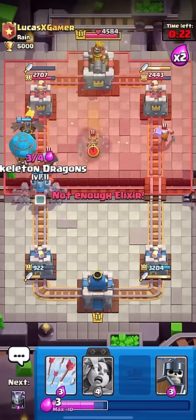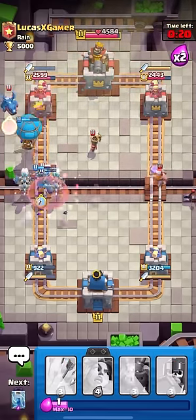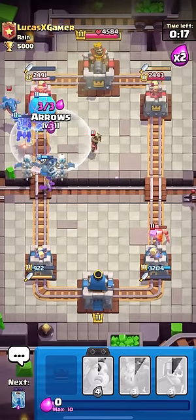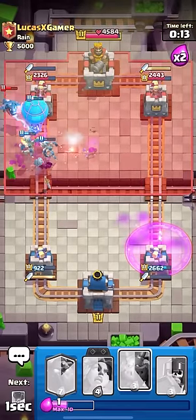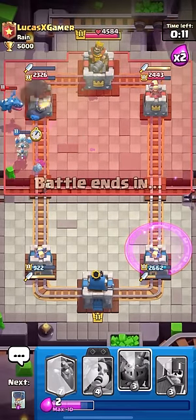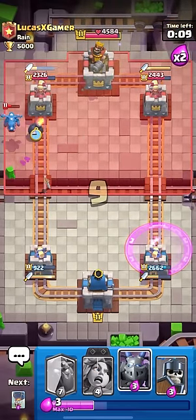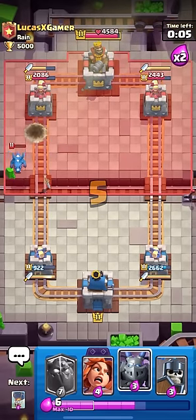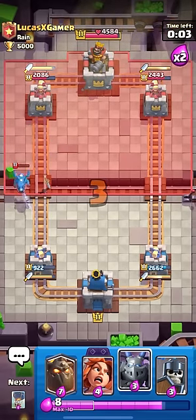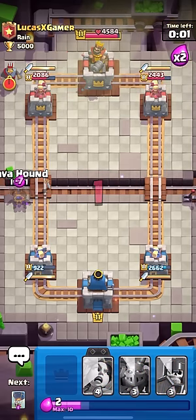I'm actually going to Balloon here. That Evo Valkyrie got a lot of value, and I think the Dagger Duchess will fully counter the Lumberjack for no damage. Okay, two shots from the Lumberjack? That's not bad — only two shots from a Lumberjack is actually quite good. And I just got rolled on defense. I actually thought I was going to break through there, but the Dagger Duchess DPS downed my stuff quite well.